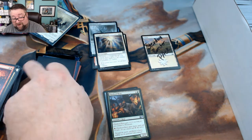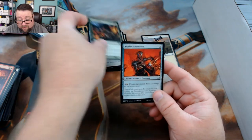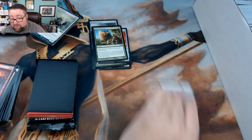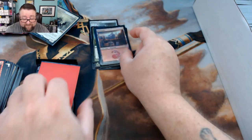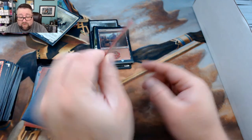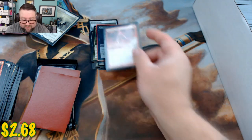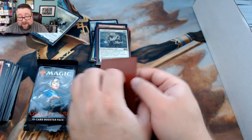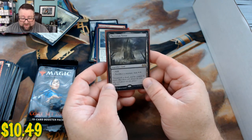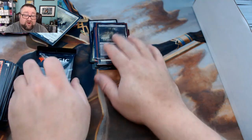We also got Flinthoof Boar, Weldfast Welder Automaton, and Titanic Growth. Your foil basic is a Mountain from Return to Ravnica. Your random foil is a Murder. Common run common — Lightning Bolt, M10. Everyone loves Lightning Bolt. First rare is Warden of the First Tree — life changer. Second rare is Phyrexian Tower. I think that was kind of spicy. Let's go ahead and see what we got in the packs.